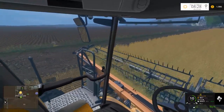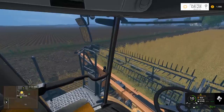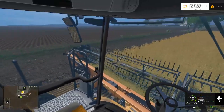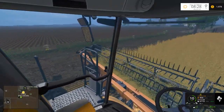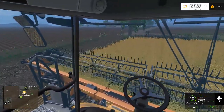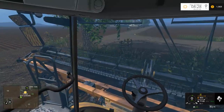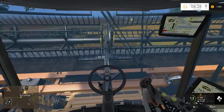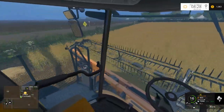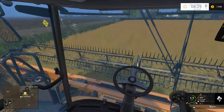One thing I wish this header had is like a cutter indicator — basically it just indicates where the edge of the header is, and I'm pretty terrible at knowing that. Sometimes they have it on canola headers as well. Coming up on 50%. Stop, raise the header up, do a little three-point turn here. That's why I don't — I'm bad at driving sometimes. There we go, perfect.